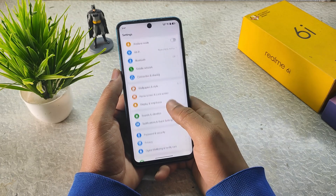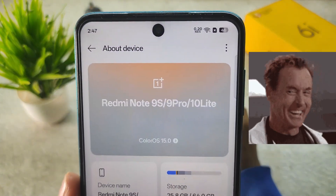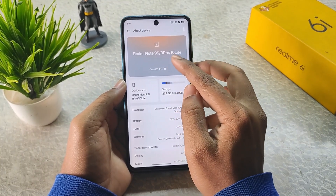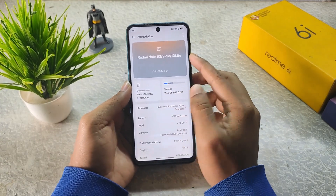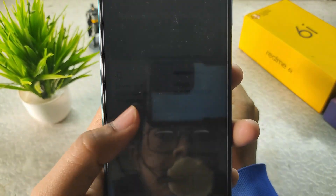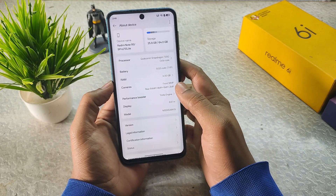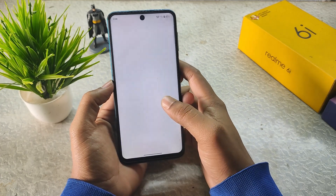In About Device you can see the OnePlus logo, although our device is not OnePlus. The device name shows as Redmi Note 9S, 9 Pro, or Note 10 Lite, and it recognized my device as one of these. The ColorOS version is ColorOS 15, consumed storage is about 25-26 GB, and the processor is Snapdragon 720.